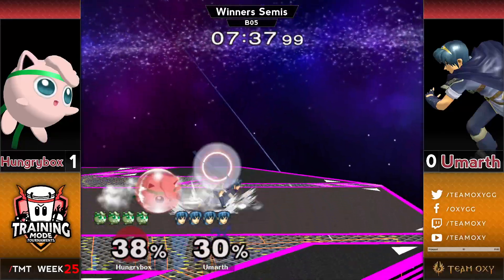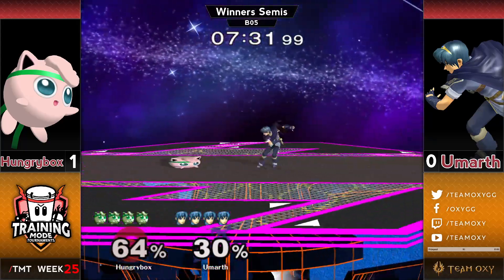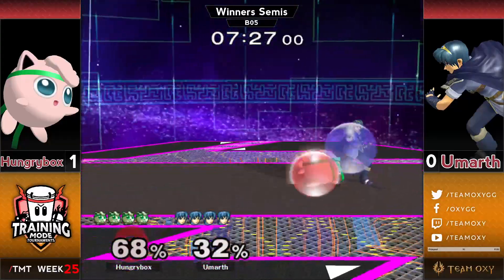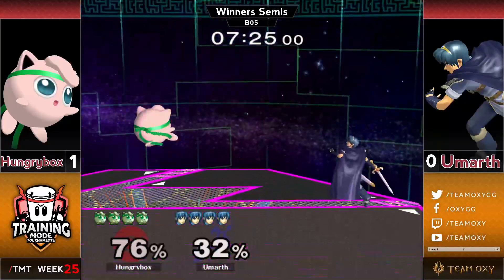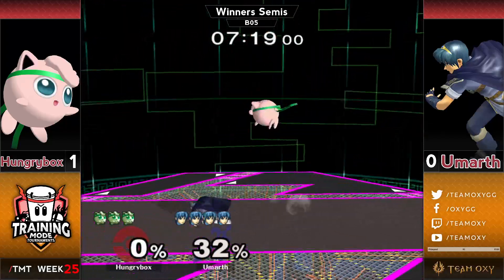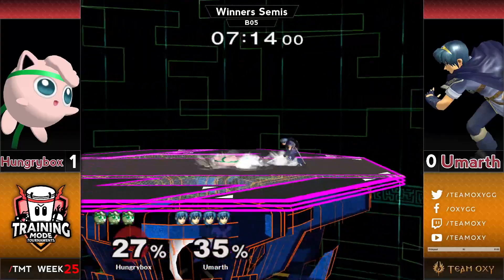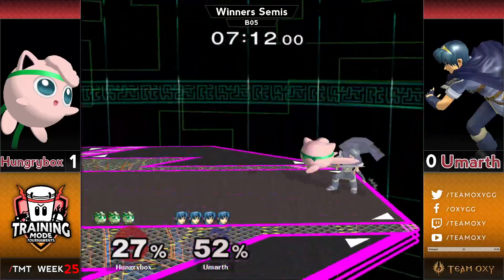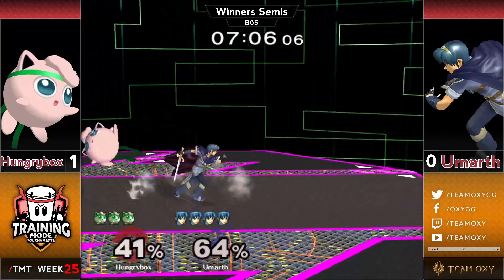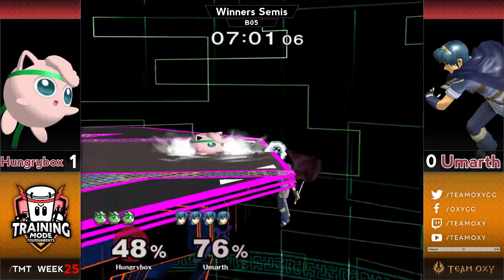I like the way Eumarth took space there — it was very incremental, very well protected. He came forward with a fair, then did a fair in place, then a slightly approaching fair again, so he's protecting his space and taking room quite nicely. Then he throws out the Haymaker — 100% success rate, why not? He's playing it like... we talked about how last game Hungrybox had center stage, but that stock Eumarth was largely in control and worked his way into some corner pressure situations, then finally threw out the Haymaker.